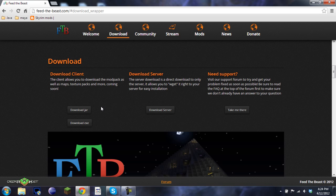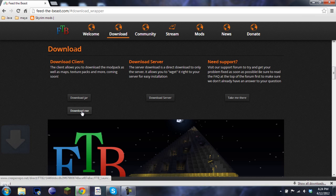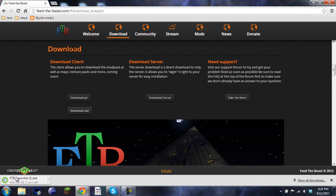So what you're going to want to do first is go to the first link in the description, which is feedthebeast.com. You'll click on the download button and you can download the JAR, the EXE, the server, or if you need support, click there. So we're going to download the EXE. I've already downloaded it so discard.